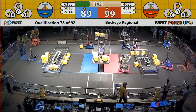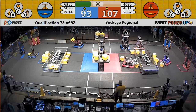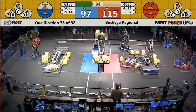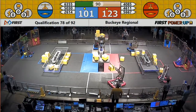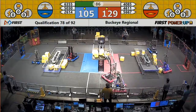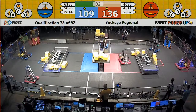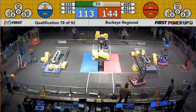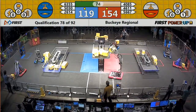On the Red Alliance side, Technical Difficulties has no problem at all shoving cubes through the Alliance zone and giving them to their human players. Those cubes are worth five points in the vault. Meanwhile, the scale momentarily tipped back in Red's favor, but Mountaineer Area Robotics placed it back in Blue's. Ozone Robotics and Mountaineer Area Robotics have got a tough battle today as they fight for control of the scale.